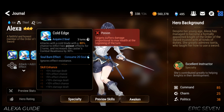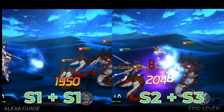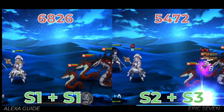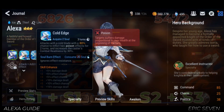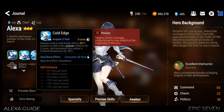In my opinion, using soul burn on this skill to maximize your damage on her S3 is a waste. I'd rather spam her S1 instead, since it will yield more damage. Those 20 soul burn will be useful elsewhere. The only time I would consider using it is during a Wyvern Hunt when the boss is about to attack and you don't have enough debuffs on the boss.